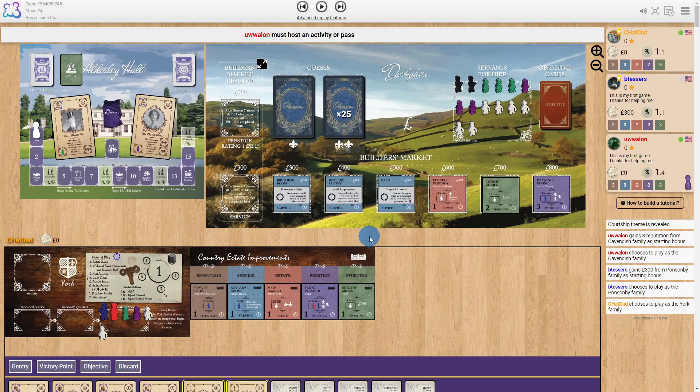This is a brief tutorial of the game Obsession as played on Board Game Arena. Obsession is a game where you are going through various rounds, hosting activities to get various benefits, building up an engine and a deck to score the most points at the end of the game.